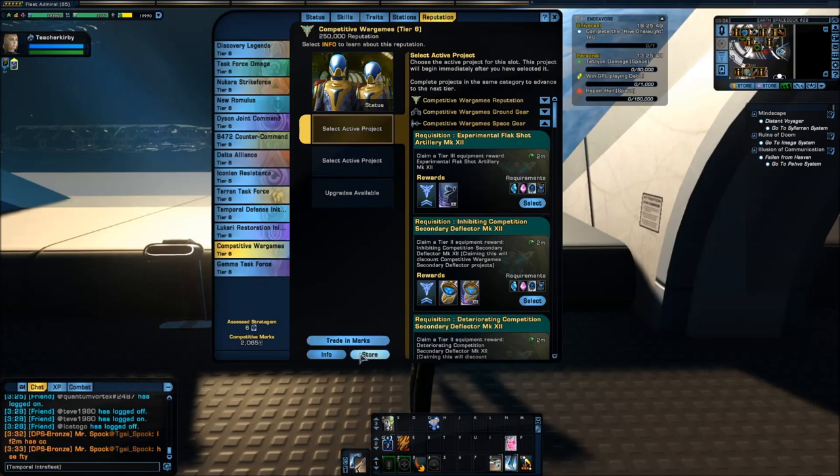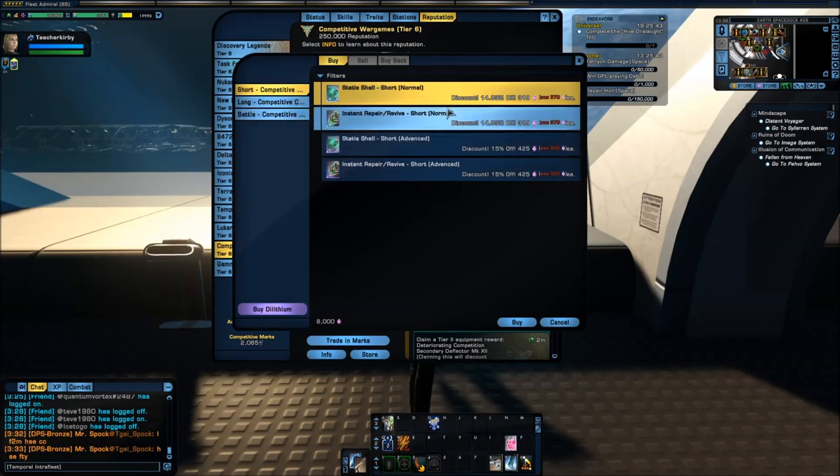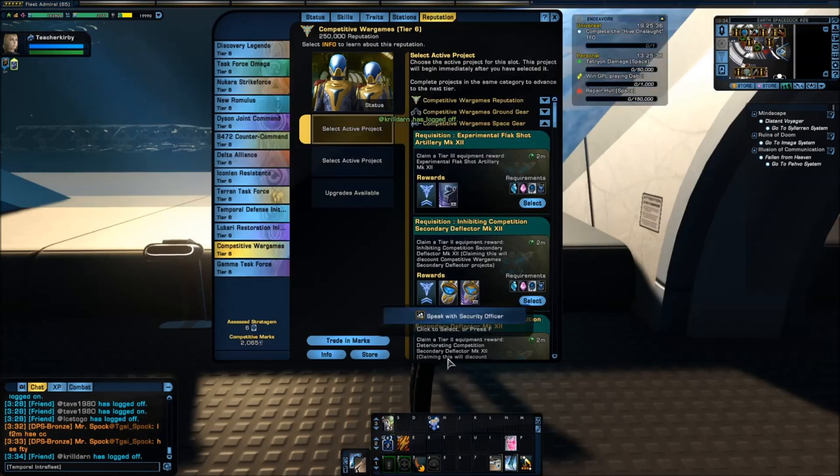Remember, if you do a lot of PvP, check out the store — these items may be useful to you. That is the competitive reputation explained. This is Teacher Kirby; I hope you learned something, and I'll see you next time.